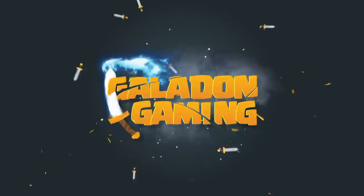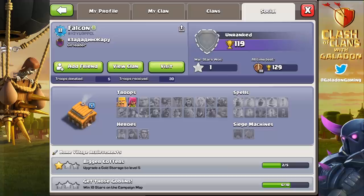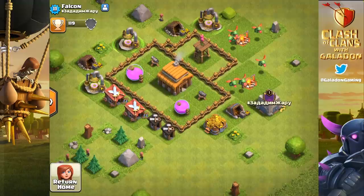What is going on fellow fans of Clash of Clans, it is your host Galadon, and I am excited to bring you another episode of the Strange but True Stories of Clash of Clans. We've got more bases like this one — the Town Hall 3 that had baby dragons in his army camps.